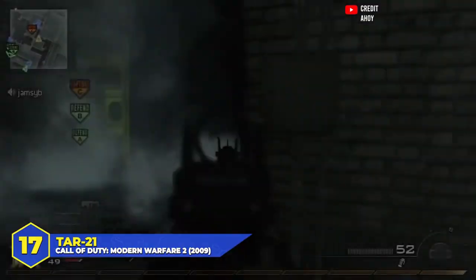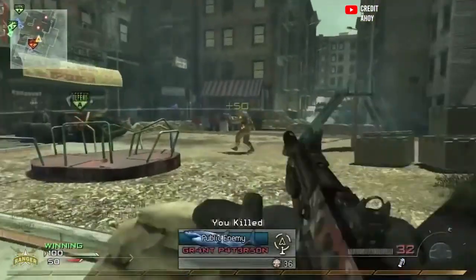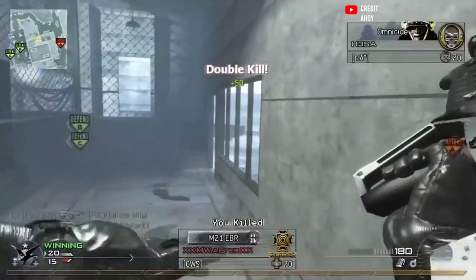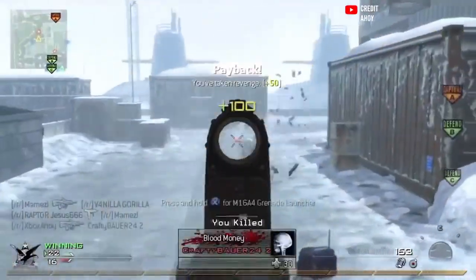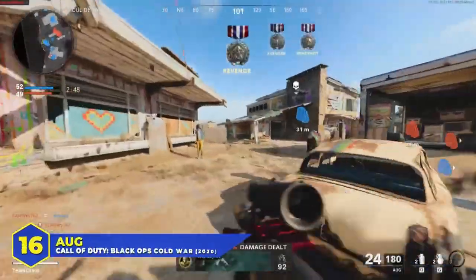At number 17, the OG TAR-21 in Modern Warfare 2. One of the most slept-on guns in that game — great fire rate, super clean sights, fantastic damage per shot. Why didn't people use it? The recoil. It was bouncy and difficult to use beyond close range. With Stopping Power and hitting all your shots it was one of the best in MW2, but since weapons like the ACR and the SCAR were much easier to control a lot of people passed on it. I loved it — one of the better bullpup weapons from the golden age of COD.